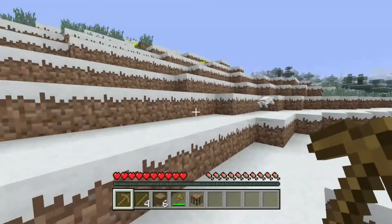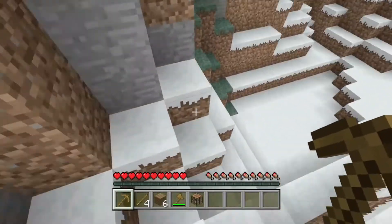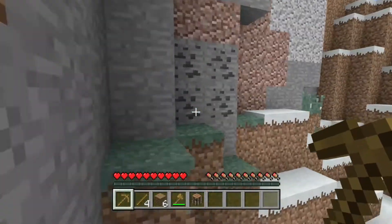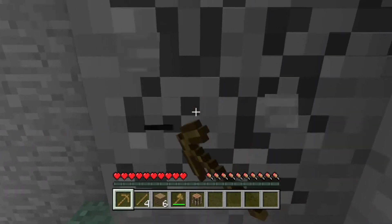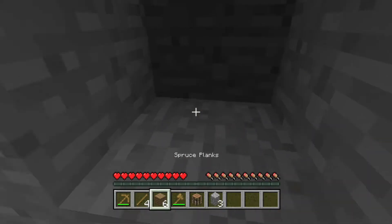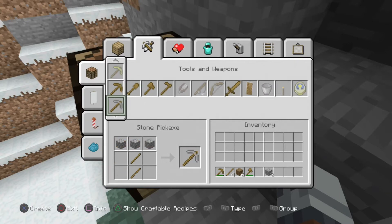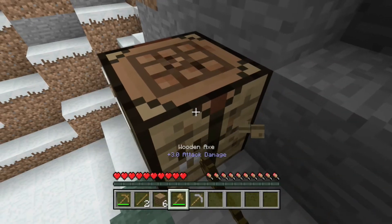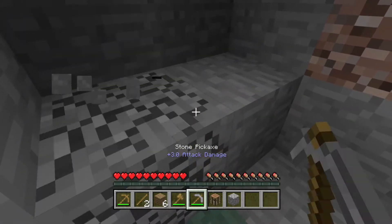It looked pretty good and I also saw some coal there. There's a little cave — we might get some iron this episode. We could get coal but it'll take longer than it needs to, so we'll straight away make a stone pickaxe and that'll make us go faster.